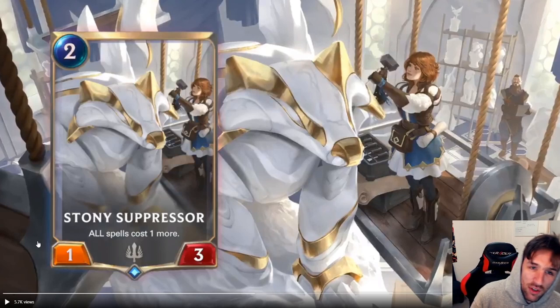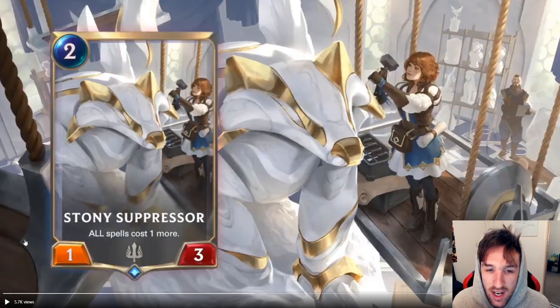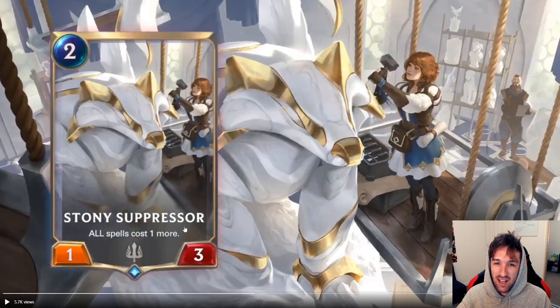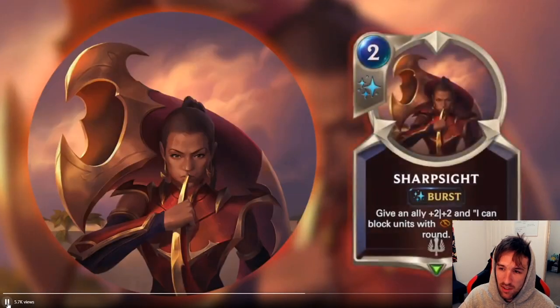We have some Demacia cards here. Stony Suppressor — two mana, one-three. All spells cost one more. We've seen plenty of cards like this in digital card games before; in Hearthstone, lots of these cards exist. Stony Suppressor is actually kind of good. I can see this card being playable. It's a very aggressive tool. You won't see this in many control decks. You play cards like these to stop your opponent from playing certain spells. It's also like an anti-combo activator — you can stop your opponent from playing War Mothers and stuff like that. I think this is going to see some experimentation as we start to see what spells are being played and what key moments Stony Suppressor comes down to stop the opponent from doing what they want to do. I can see this being very powerful against burst speed spells too.